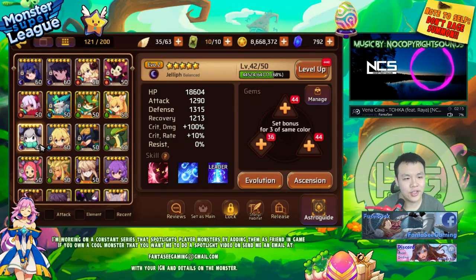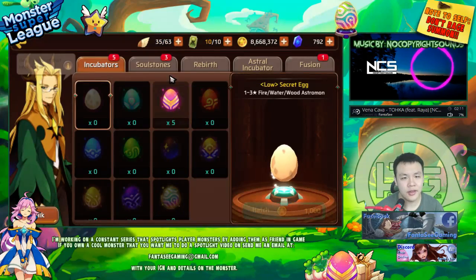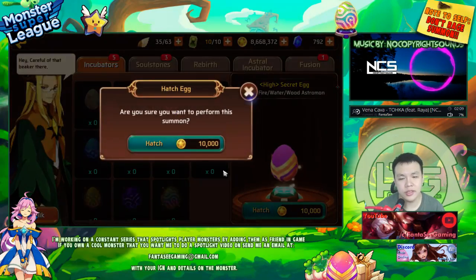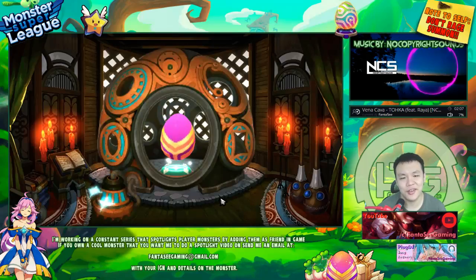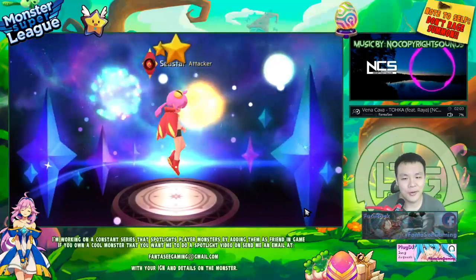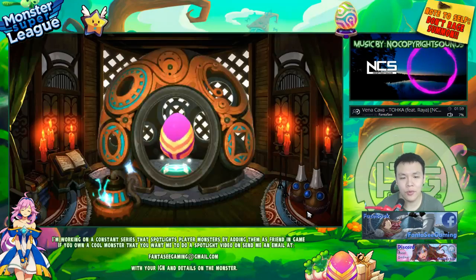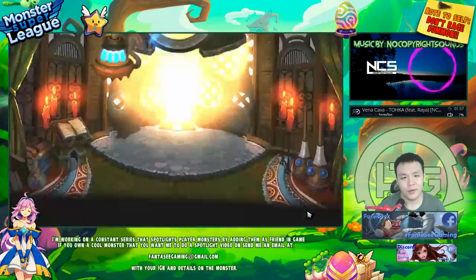I was thinking of a strategy of maybe using two of her. I'm not sure if I can get another one — we're going to summon some eggs and use them for rebirthing to see if I can get another Dark July.